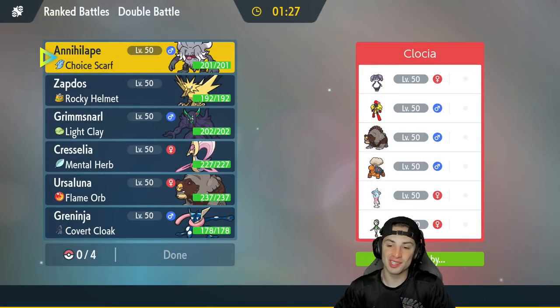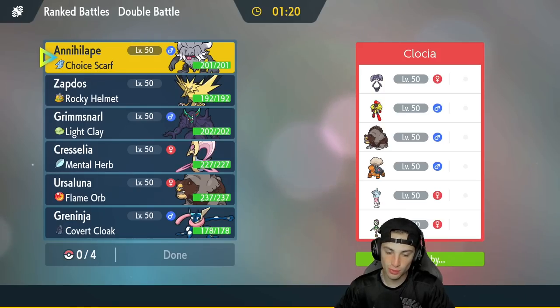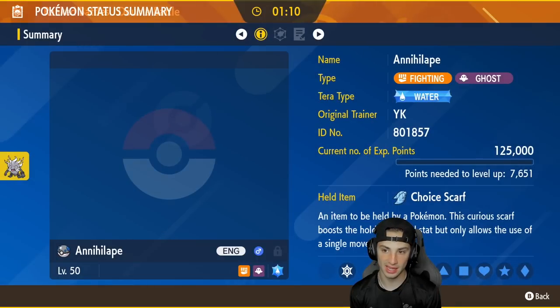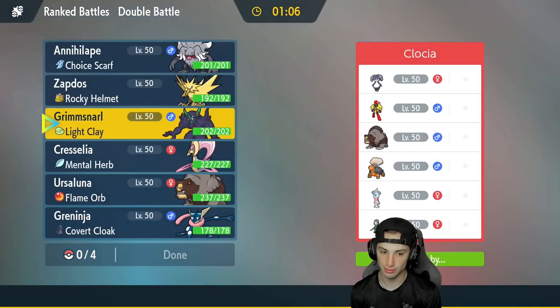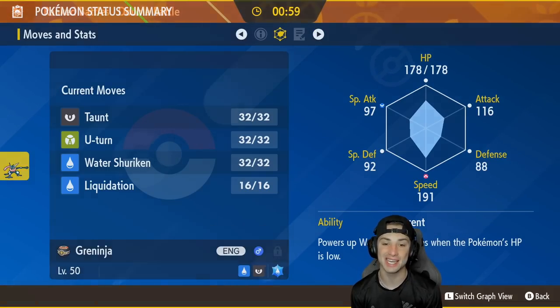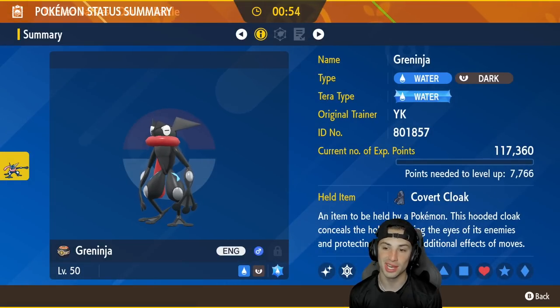First match is underway — we're going up against a heavy Trick Room team with Torkoal and Lilligant, which is a really big problem for us. Trick Room we can handle, but their Swilliganth and Torkoal with weather control is not good for us. We do have Annihilape with Water Shuriken. I'm thinking of going in with Greninja and Annihilape — Greninja's speed is 191 which I love.